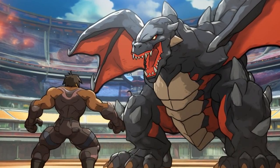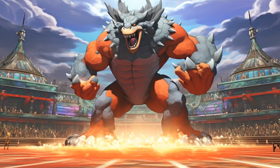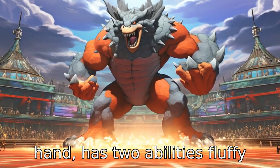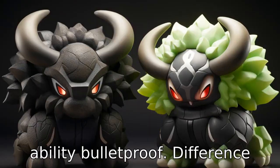Difference 7. Haxorus has three abilities including Rivalry, Mold Breaker, and Unnerve, its hidden ability. Wooloo, on the other hand, has two abilities, Fluffy and Run Away, along with a hidden ability, Bulletproof.